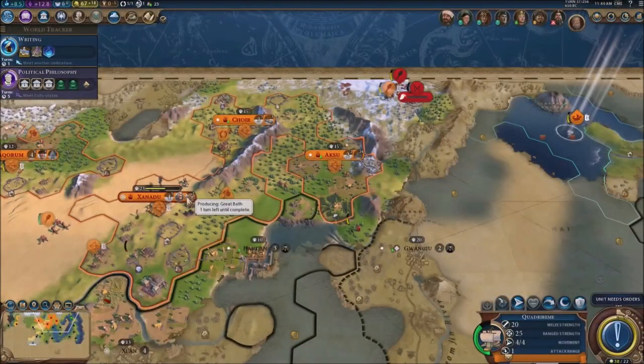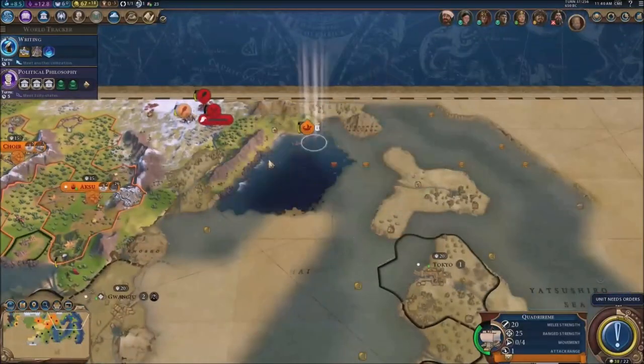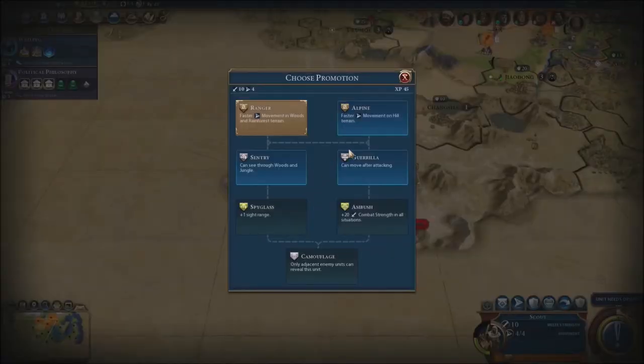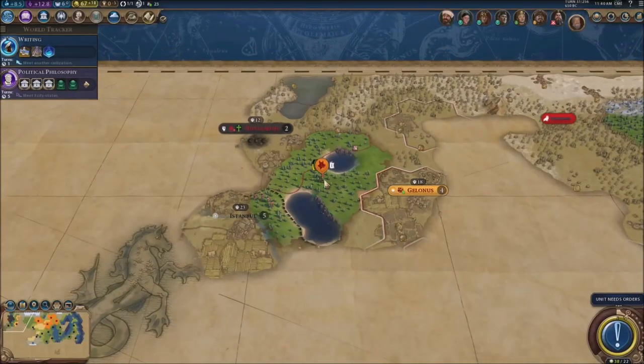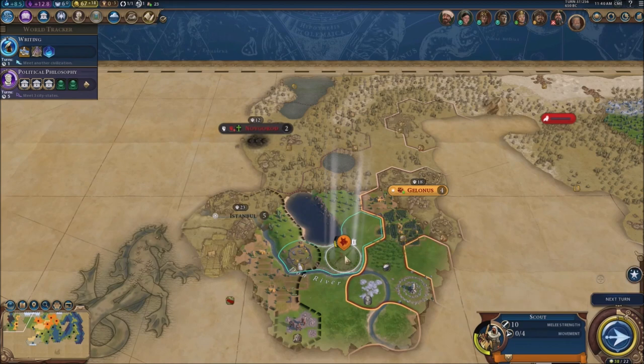Obviously the Great Bath wonder is gonna take one turn — just complete the Great Bath, finish it off, that's gonna be perfect for us. Got a promotion — let's do Alpine boys, get that promotion for this unit. For you, let's just keep moving, keep uncovering more territories and civilizations.